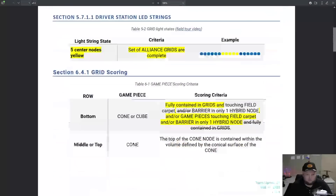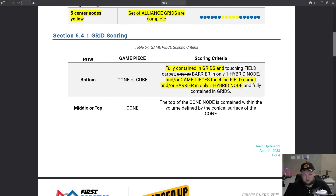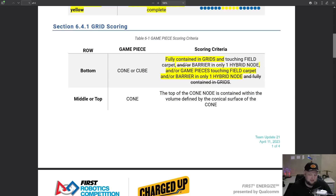There's also a slightly changed scoring criteria for bottom hybrid nodes — specifically around game pieces being fully contained in grids and touching field carpet or barrier only in one hybrid node. This defines what that means a bit more clearly. Make sure you are reading the game manual. Anything we say is unofficial — this is our interpretation — but you need to send this out to your team so they're very well aware of these changes if attending World Championships.